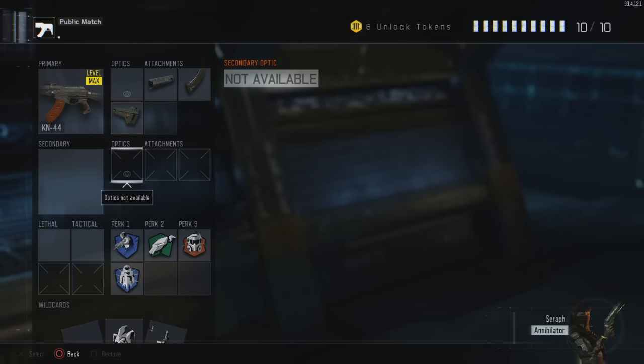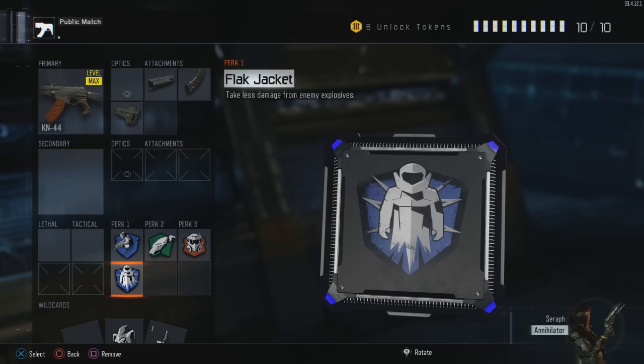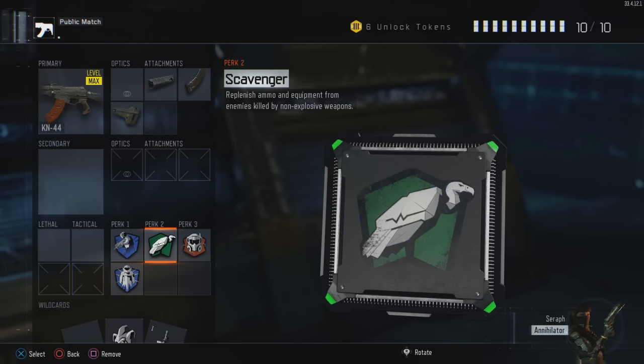Moving on to the perk setup — this is going to look pretty familiar. We're going to start off with Perk 1 Greed. We'll use Ghost in our first slot to stay off the radar and stay stealthy, especially with that suppressor. Our second perk in Perk 1 is going to be Flak Jacket, because you need to protect yourself from grenades. The last thing you want is to get blown up on a streak.